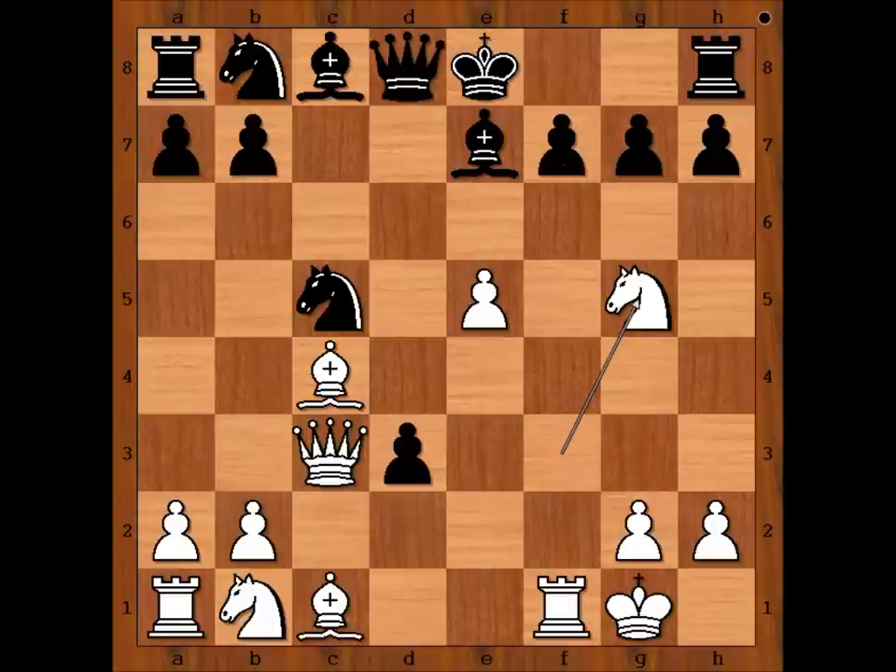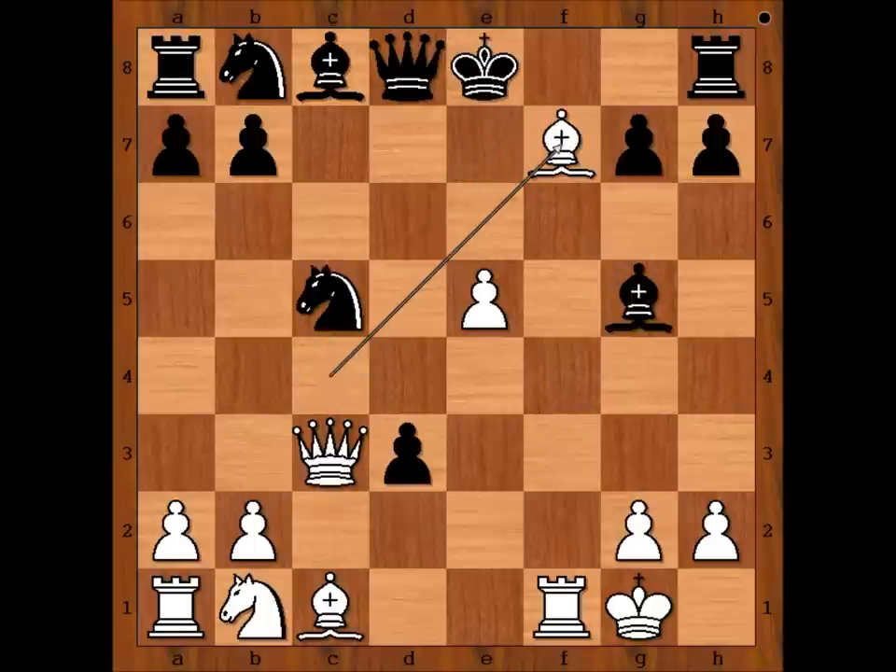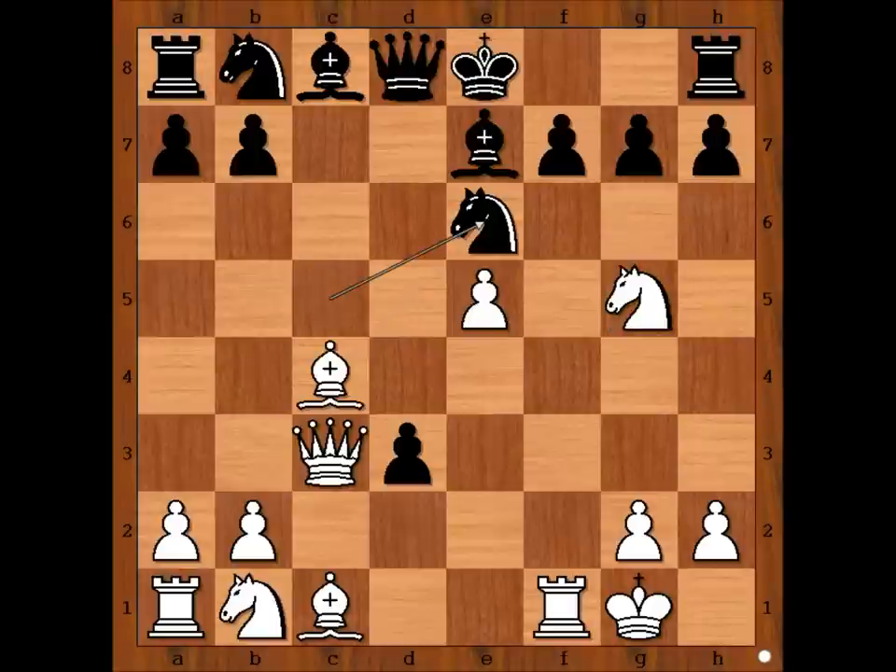Black to move. What is the best move for black? Bishop takes knight? Knight to e6 is the best move. This is the move played in the game. If bishop takes on g5, then bishop takes on f7 is winning for white.